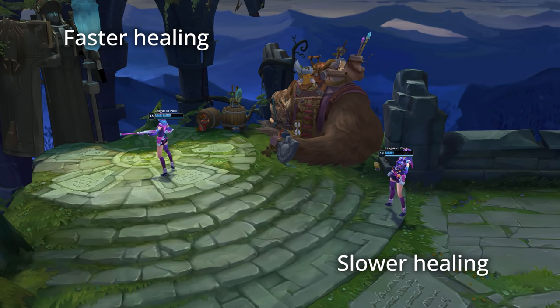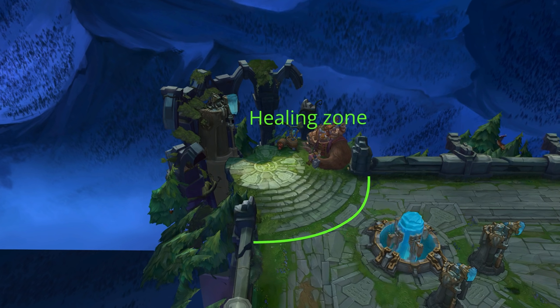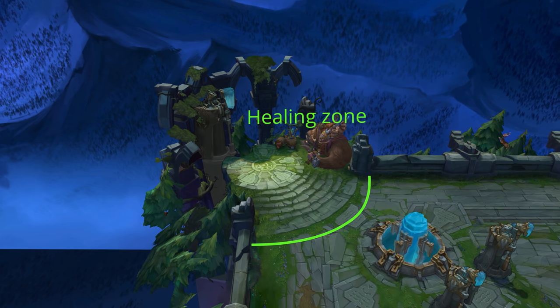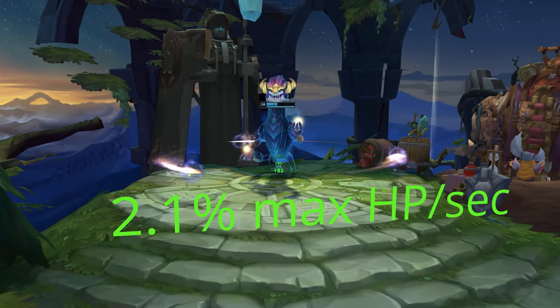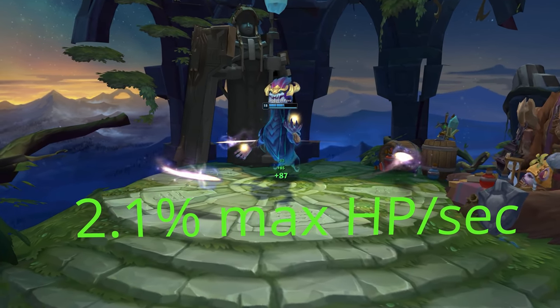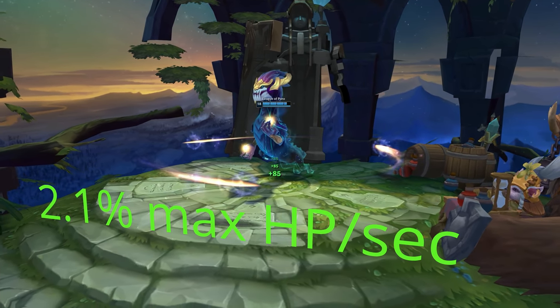Hi, it's Poro here! The center of the fountain heals faster — myth or truth? The healing zone around the spawn platform is quite large and it is actually bigger than the buying zone. Whenever a champion is inside the zone, they get 2.1% of maximum HP each second. Center or edge, it doesn't matter.